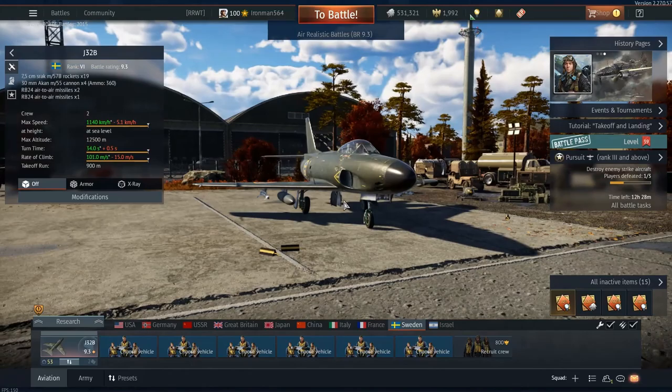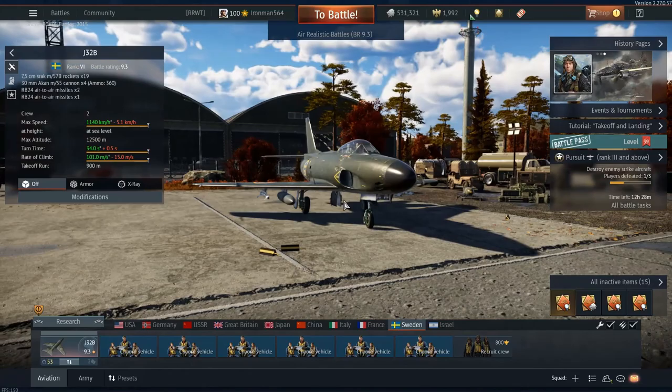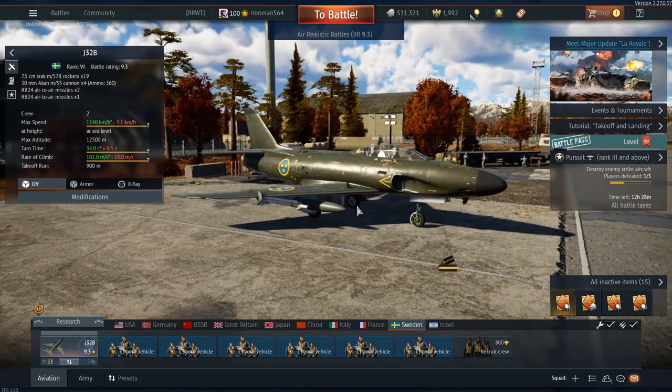It can be tougher to use the rocket pod to flare off AIM-9Ls, but possible, and especially hard to use them to flare off Magic Ones. Magic Ones are also tough just because they are a rear aspect missile. So if you are going to flare it off, you need to pull hard and shoot them where you're kind of at a diagonal with the missile that's coming at you.